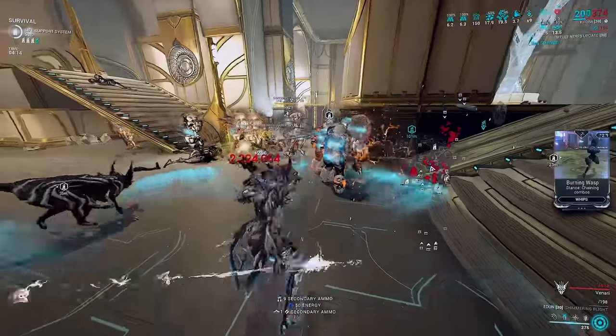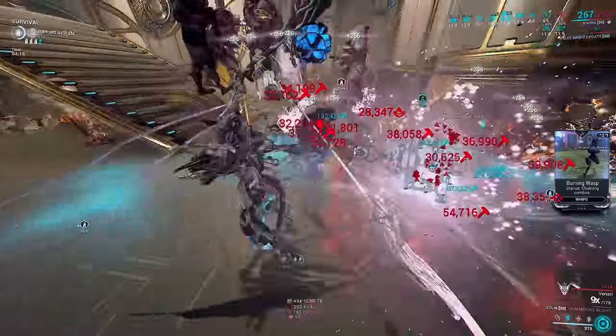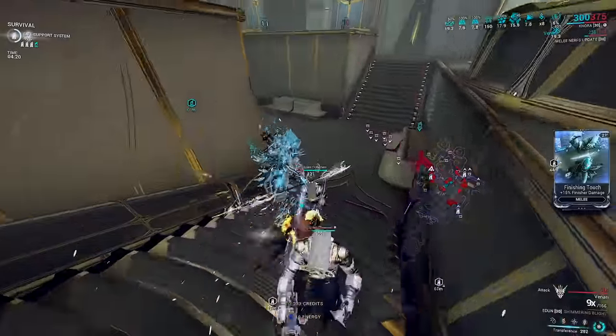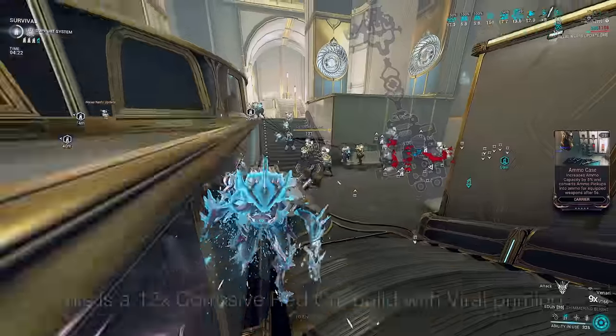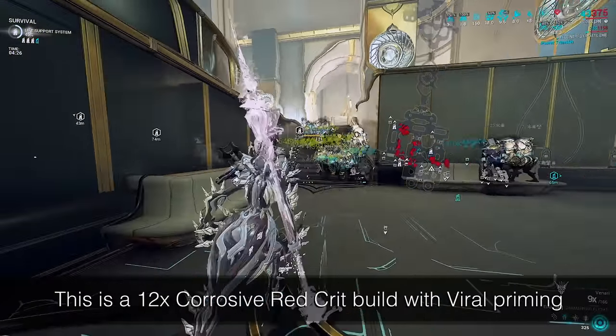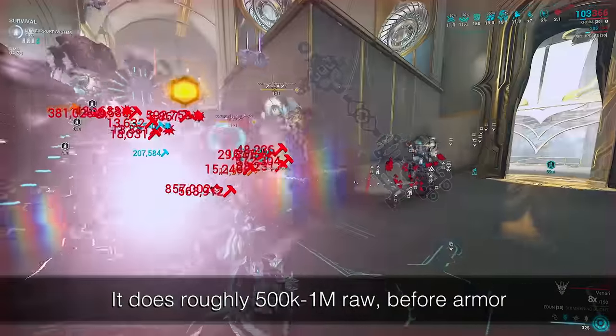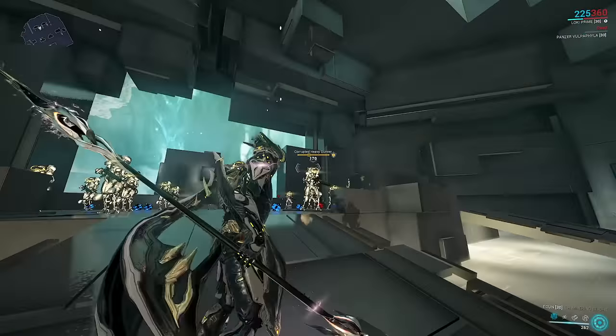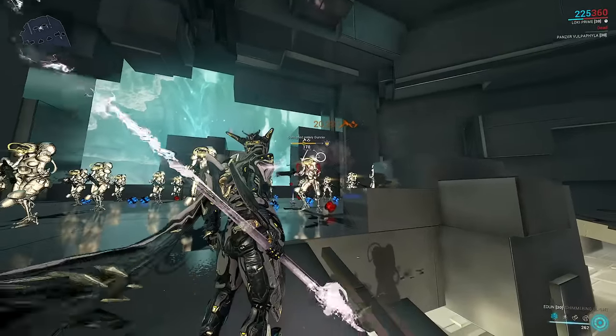The only way to trigger the explosion on enemies is if your polearm is weak enough that it doesn't kill them on hit — but if they don't die on hit, the AoE that's 4 times weaker is also highly unlikely to kill anything around them. Of course, if you intentionally throw at a tanky unit so they don't die and the AoE nukes fodder, it works flawlessly — but who wants to play like that? This makes the weapon unsuitable for AoE clearing when enemies have armor on steel path. The AoE also cannot headshot.